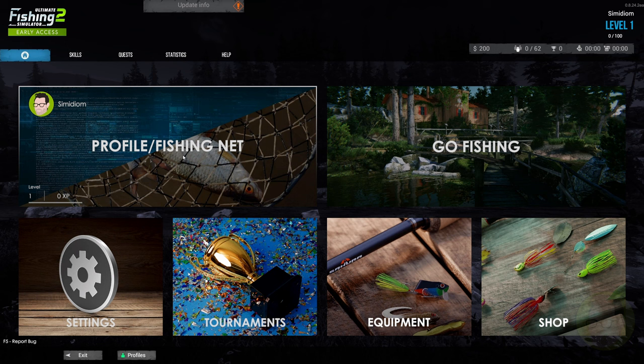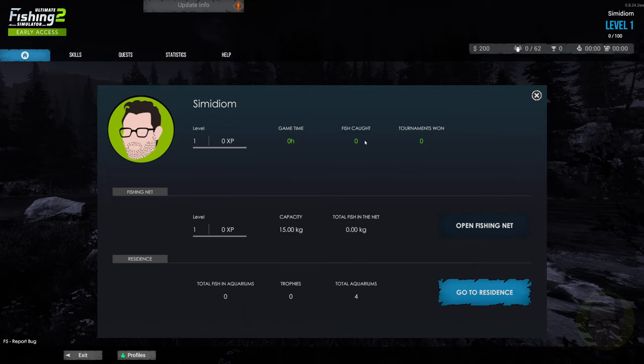I've created a brand new profile. It did pick up that I had a previous profile, but it was incompatible because of so many updates. I am level one at the moment with 200 currency. You can see there's fishing tournaments, equipment, go fishing, the shop, settings, and your profile. My profile shows level one, no experience, no game time, no fish caught, no tournaments.